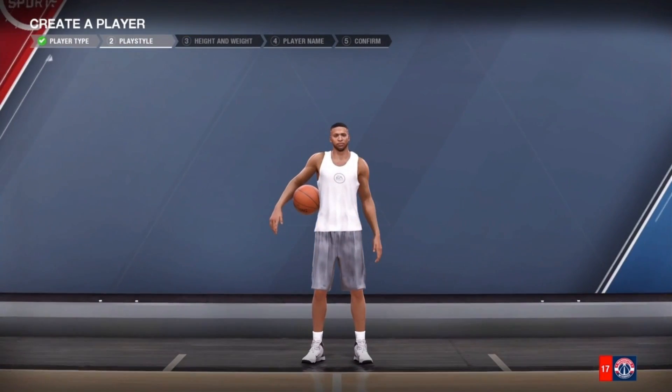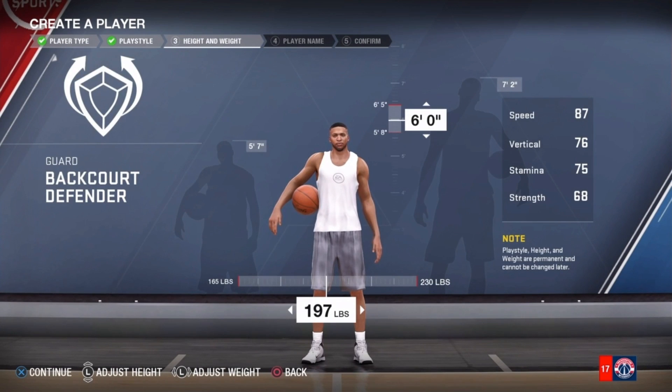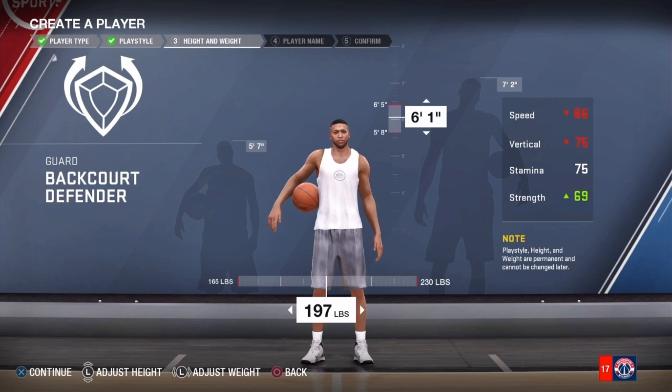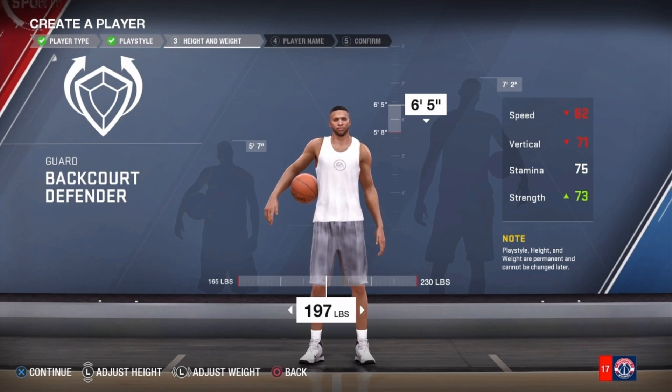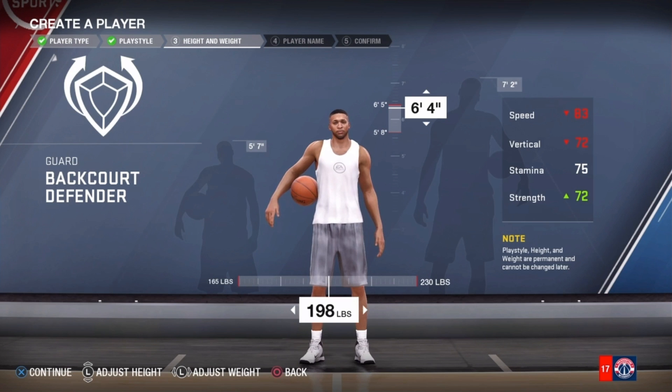I've chosen the backcourt defender because, number one, he's going to be like a lockdown defender. Two, his mid-range game, three-points and stuff is going to be up. Also, he's going to have some good strength to stick in with the ones and the twos. Height-wise, average like six feet to like six-five, six-six. So that right there will play a huge factor.